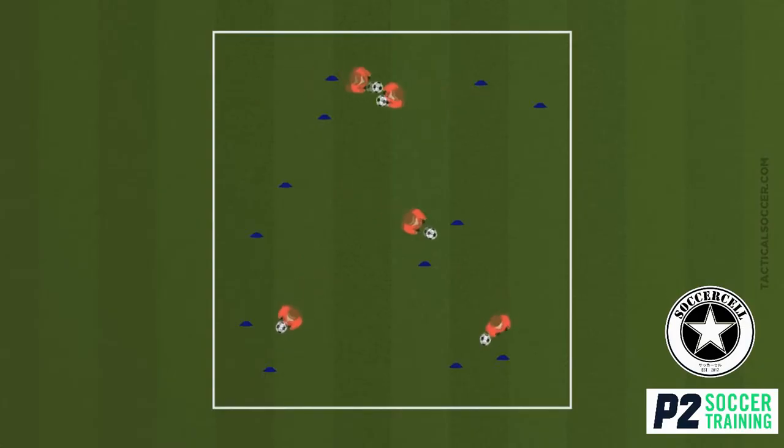In the second exercise, which is a technical exercise, each player again has a ball and is going to dribble with direction towards gates. At each gate they score a point, and you must give them a time limit — recommended 60 seconds — to see how many gates they can get through in a minute.